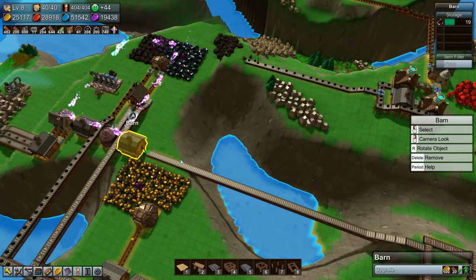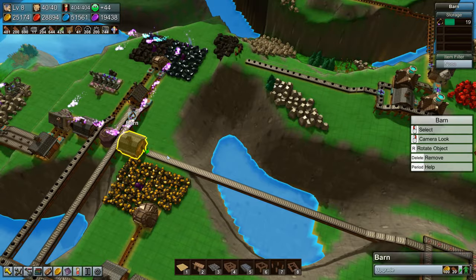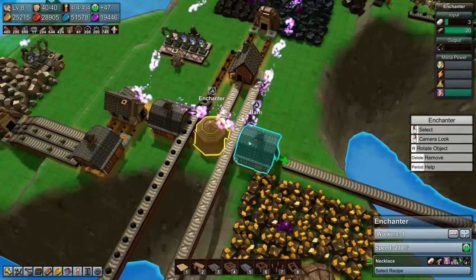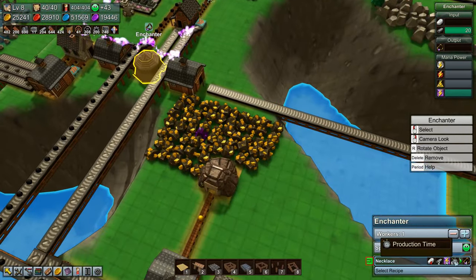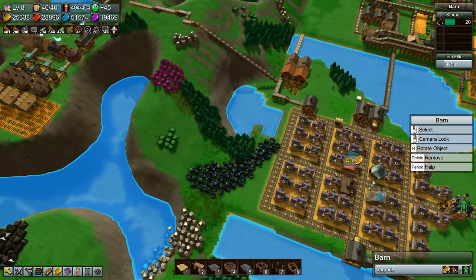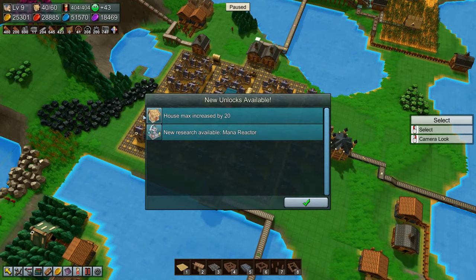Welcome back to Factory Town folks! We are one necklace away from being able to upgrade our base. Once we get that we will be doing that — and here it comes. Done, 20 necklaces! Let's upgrade the base to level nine. House max increased by 20 — wow, that's a lot of extra houses — and new research available: mana reactor.